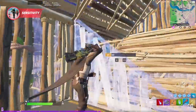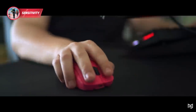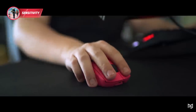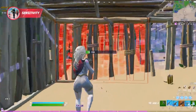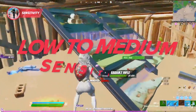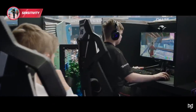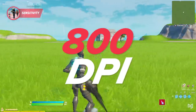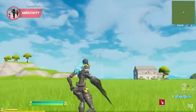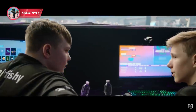To counter this, having a low to medium sensitivity is very important for playing to the best of your potential. High sensitivity may have its pros and cons, but having the ability to adjust to your gun's needs will lead to more success. In Chapter 2 Season 5, low to medium sensitivities are definitely the most optimal for competitive gameplay. All of these sensitivities will be corresponding with 800 DPI, which is your mouse's raw sensitivity output in Fortnite. Keeping your X and Y sensitivity at a low to medium range is the best choice, and is the reason why most pros do the same.